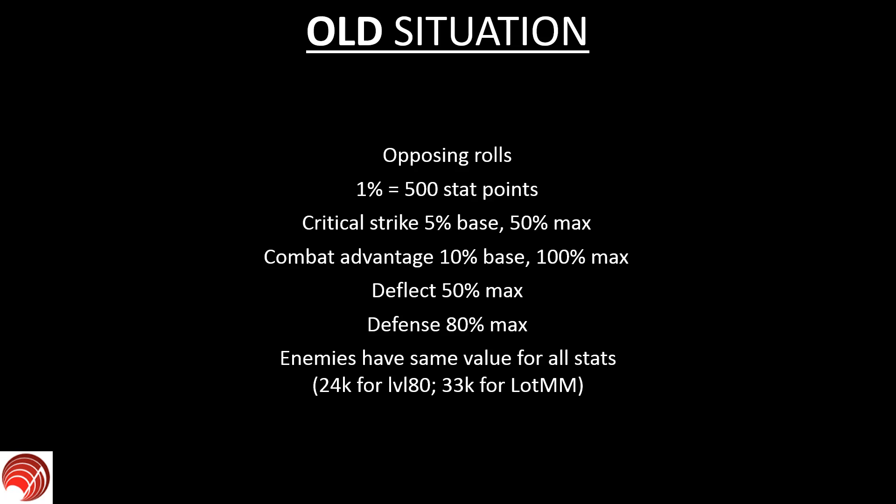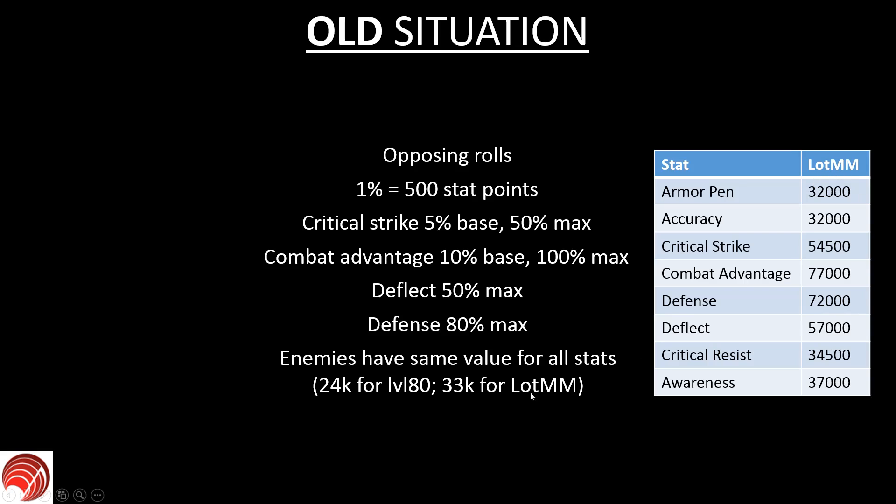This led to the following caps in the most extreme situation — Layer of the Mad Mage. Armor penetration required 32,000. Accuracy also required 32,000. These were the values you needed in Layer of the Mad Mage if you wanted to cap out everything. Of course it's not super necessary, but these were the maximums you could have. Everything above these values is by definition worthless.